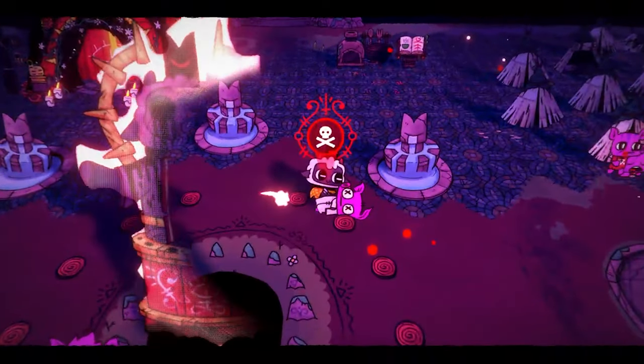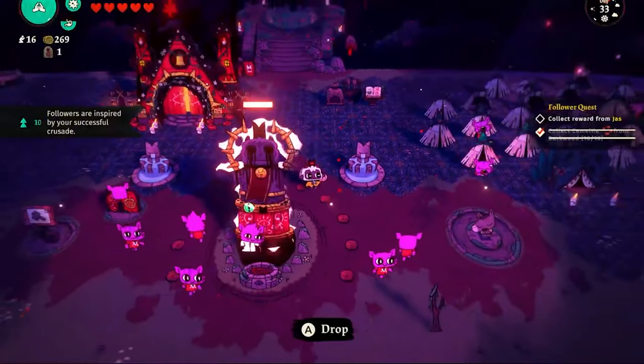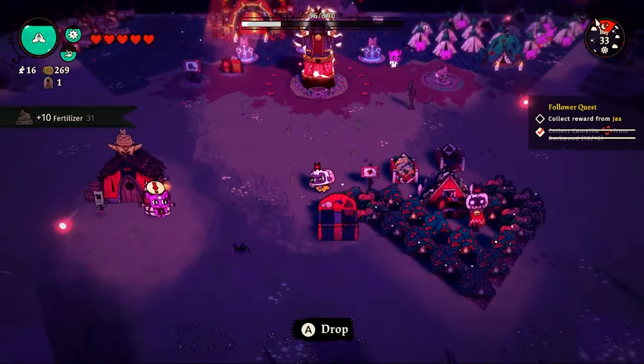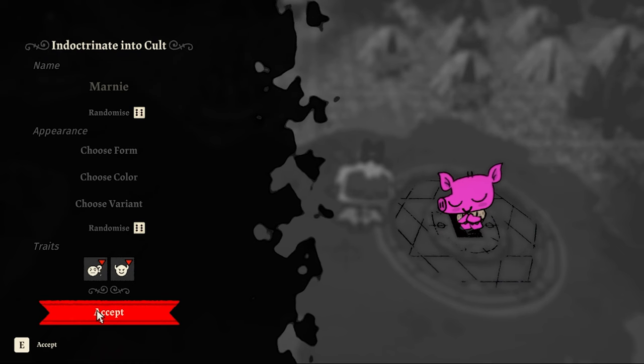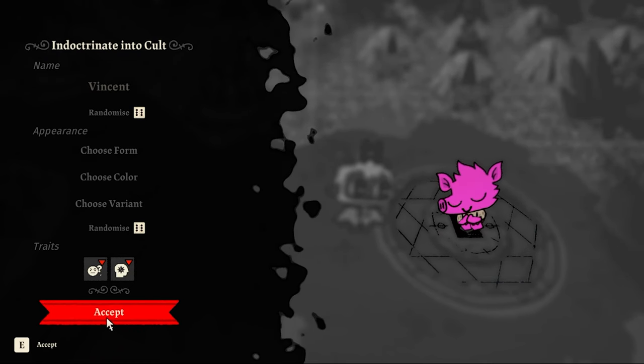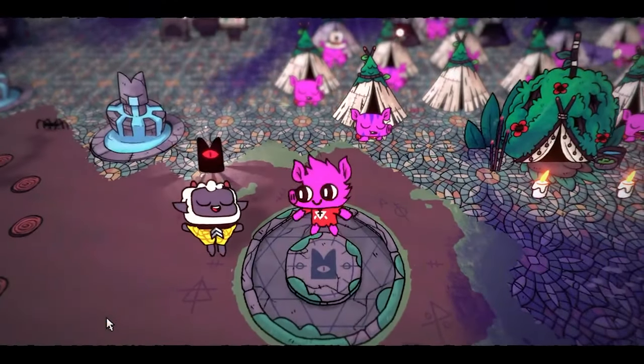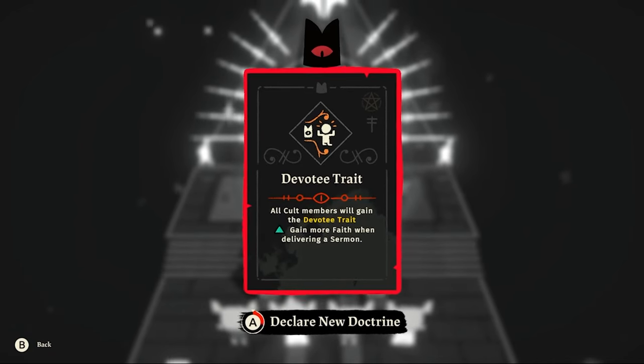That day I come home and Gus passes away of old age — he lived two lives, what a man. We put Gus in the compost bin for fertilizer. Marnie, Sandy, and Vincent are all new additions to our lovely Cozy Tosy Cult. We also get the devotee trade, which means more members will get fed bonuses when sermons are done.